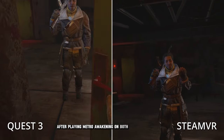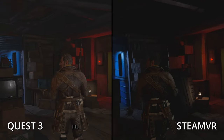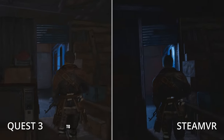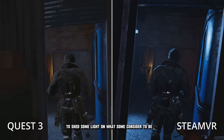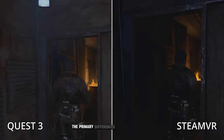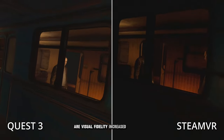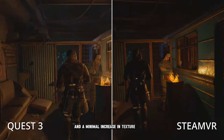After playing Metro Awakening on both the Quest 3 and PC VR with an RTX 4090 powered PC, I'll be going over the differences I've found to shed some light on what some consider to be an extremely underwhelming PC VR experience. The primary differences between the Quest 3 and the PC VR versions of Metro Awakening are visual fidelity, increased performance, and a minimal increase in texture quality.